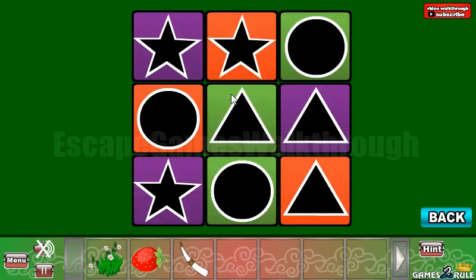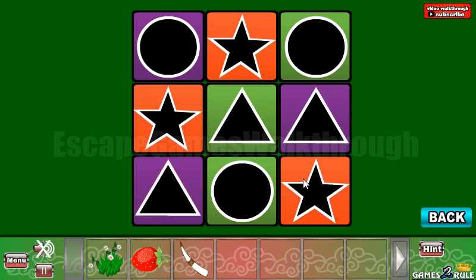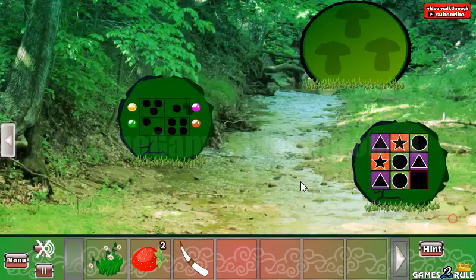So let's place them where they have to be. Star is orange, circle is green — and that's all. Now we have a berry.